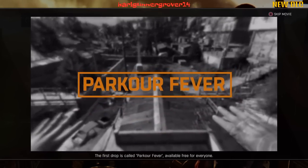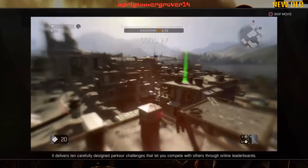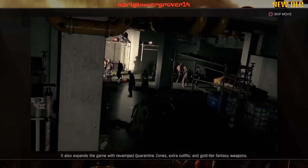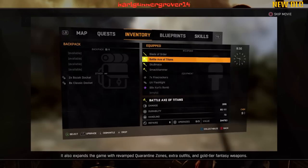The first drop is called Parkour Fever, available free for everyone. It delivers 10 carefully designed parkour challenges that let you compete with others through online leaderboards. It also expands the game with revamped quarantine zones, extra outfits and gold tier fantasy weapons.